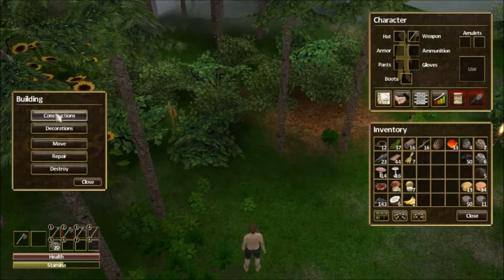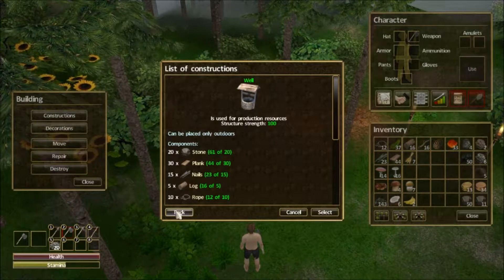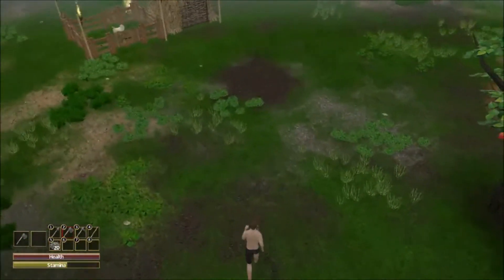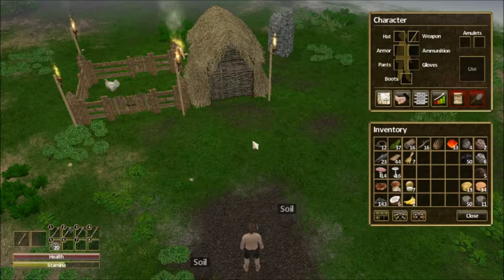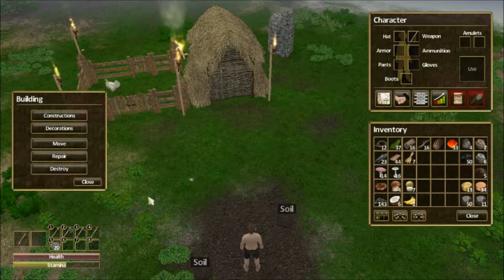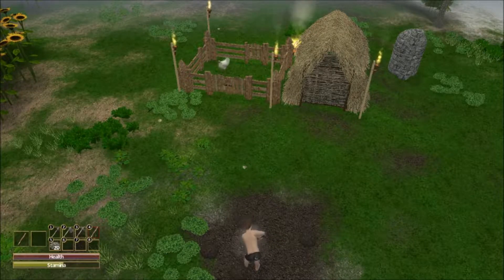I think I should have enough - it's 10 for that and 30 for that. Oh yeah, I have plenty. Now let's just get some soil. We have five, we need 15, so we need 10 more. There's two right there, three, four.